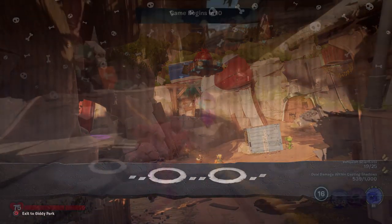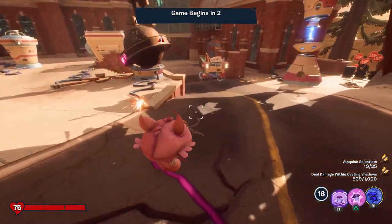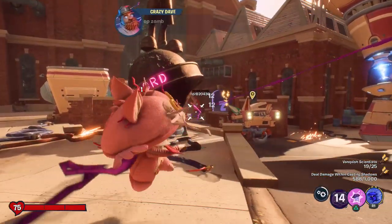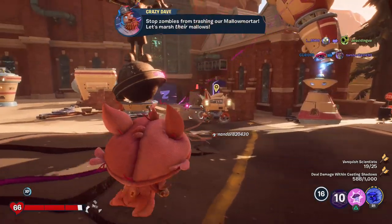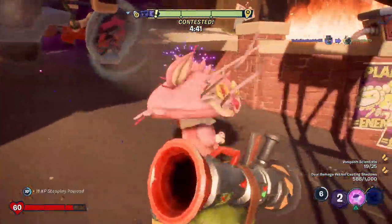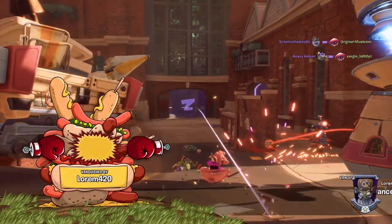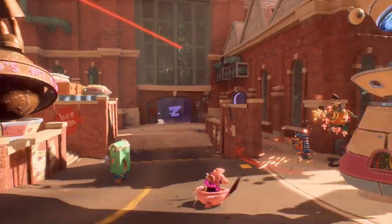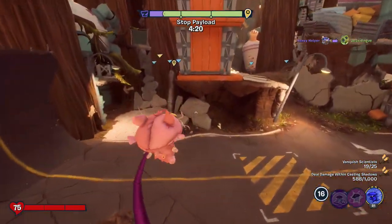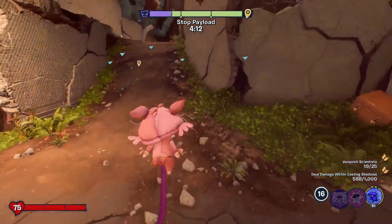Ten seconds until the new round begins. We already got halfway there with our damage in shadow, so we'll try again — I'll throw it down and start attacking as many people as I can, just stack up the damage. They'll eventually figure me out, but in the meantime I got a vanquish. Now there was another Kitty Cap over there — what are your thoughts on the Kitty Cap costume? Have you been able to earn it yourself? Is it worth all the effort? I definitely think it is.